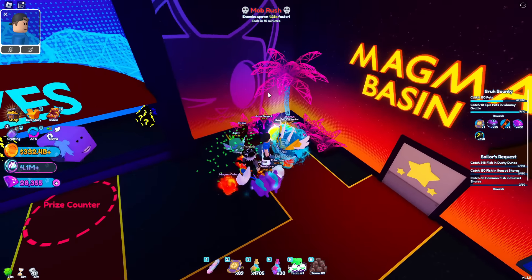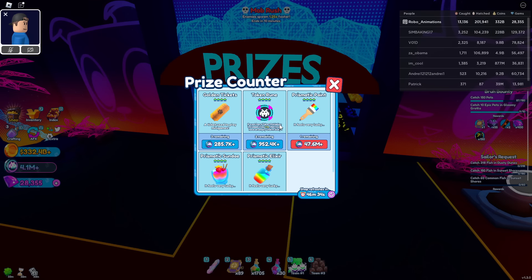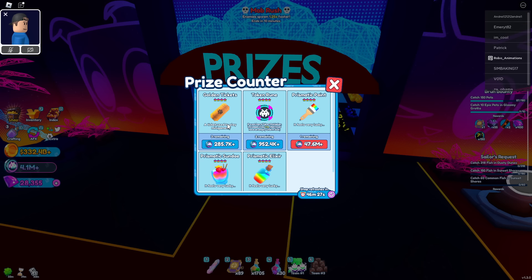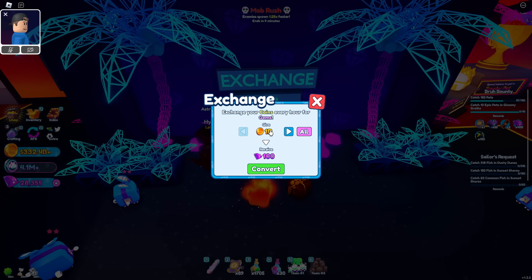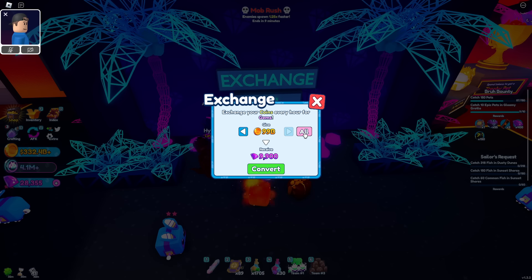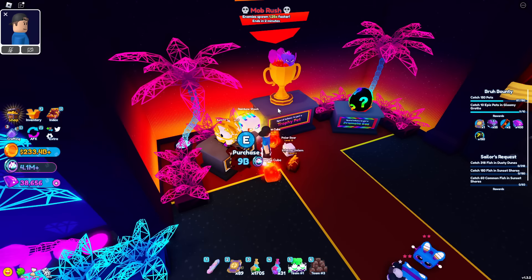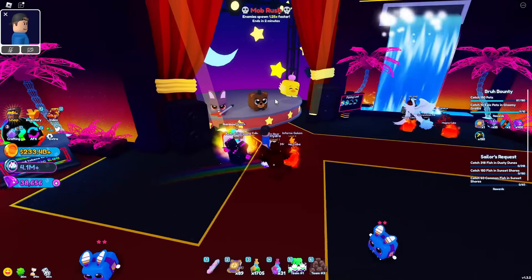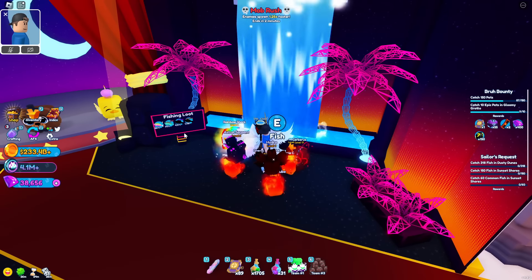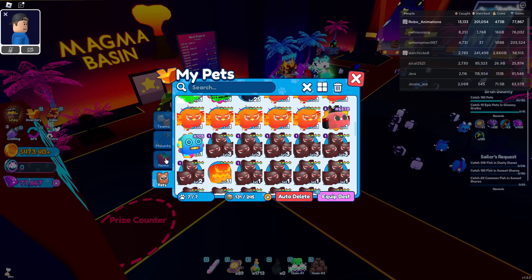So we got the beacon over here, prizes, and token runes — looks like new runes were added. Token runes will just increase the multiplier of the tokens we receive. We got an exchange here where we can exchange our coins for diamonds — 1 billion coins gives us 100 diamonds. We also have an area where we can get prismatic eggs for 35 billion tokens, perfect cubes for 9 billion tokens, and the trophy pet for 1 trillion tokens. We got fishing over here too — we can unlock the happy launch for 3 million tokens.